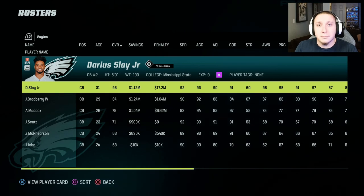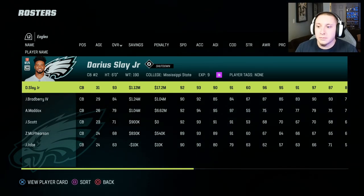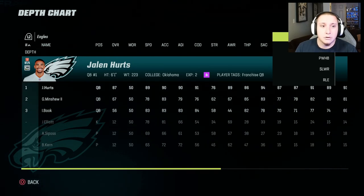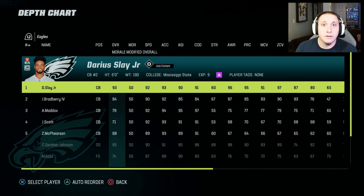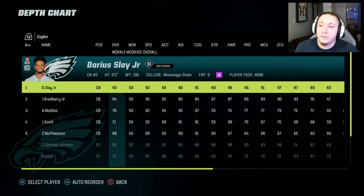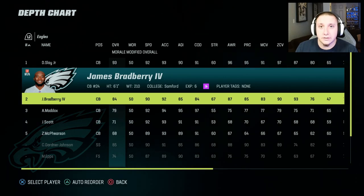The first important thing to know about cornerbacks in Madden is that for quite a while now, your cornerbacks are generally matched up opposite of what you'd expect. You would think your top corner covers the opposing number one receiver, but that's not how it works. Your number one corner will be matched up on their number two wide receiver, and your number two corner will be matched up on their number one wide receiver.